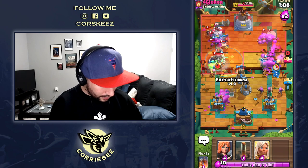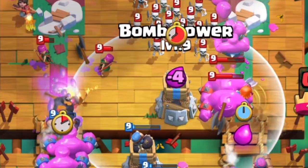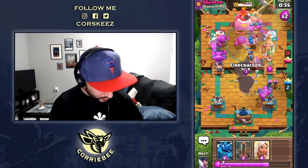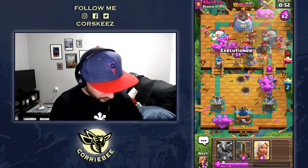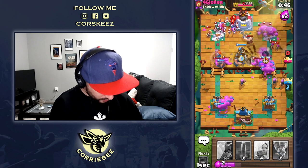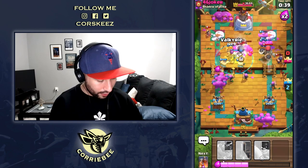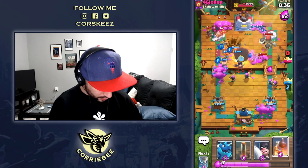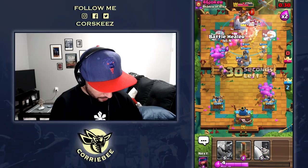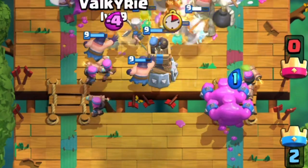Look at that. These Elixir Golems don't stand a chance. I'm even going to put Bomb Towers over here — I'm going to troll this guy. You know what? I'm going to spam everything. Let's see how many Bomb Towers I can keep on his side. Look how many Firecrackers I have on the board already — it's ridiculous. I have five Firecrackers already.